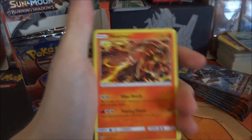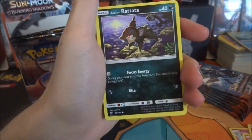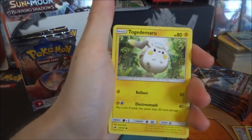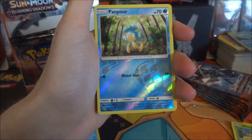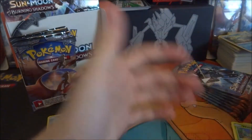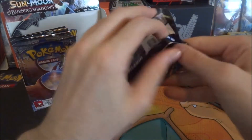Simisage, Curlier, Heatmor, Pansear — collecting all the magic art Pikachus, Gyarados. You know what I mean. Alolan Rattata, Wimpod, Togedemaru. The reverse is a Panpour which I haven't got in reverse before, so that's good. The rare is a Persian, so nothing notable in that pack.